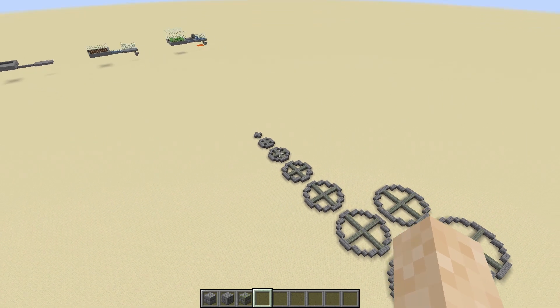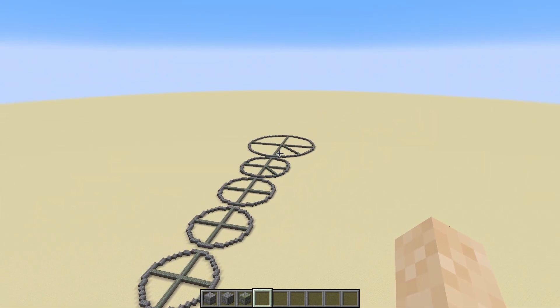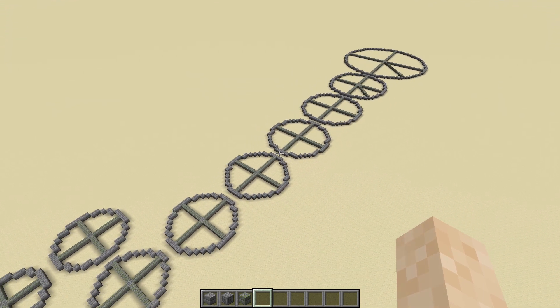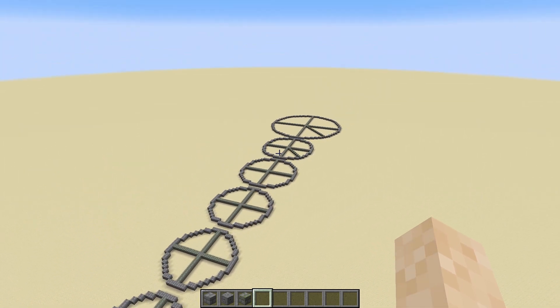The first thing about circles is that the bigger it is, the more accurate and perfect the circle can be. However, you don't really necessarily want a super big circle for every single build, and there is no such thing as an absolutely perfect circle in Minecraft — maybe unless you got really, really big.